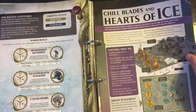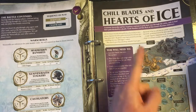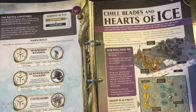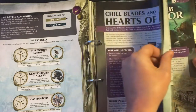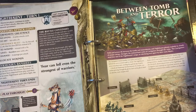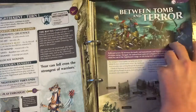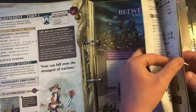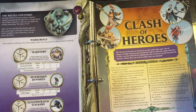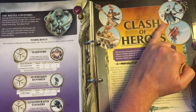Issue nine had our Sequitors up against the Chainrasp hordes. Issue ten — Chill Blades and Hearts of Ice — we saw our Tomb Banshee and Maimorn Banshees up against our Sequitors, and then we started to learn about alternative weapons within our group, so we learned about the great mace, which is carried by one of our Sequitors. Issue eleven was Between Tomb and Terror, which was our fight between Chainrasps and Castigators on our bigger map. Issue twelve is Clash of Heroes, which was a big barney between Zandria Azurbolt and the Knight Questor against the Briar Queen and our Tomb Banshee.